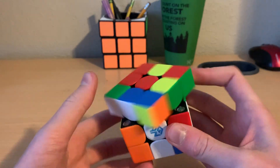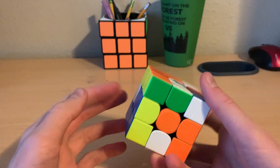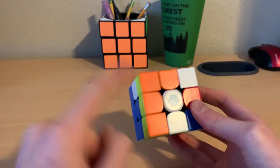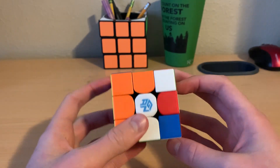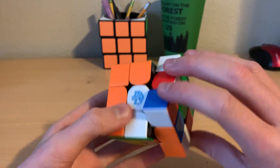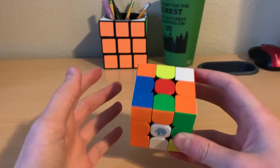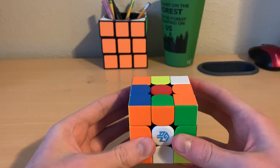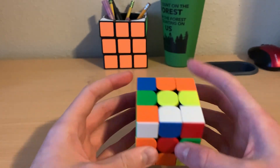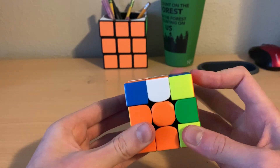So I inserted this pair. And then you can see some weird things starting to happen already — this is lined up and there's three in a row lined up. This solve was really lucky. To solve this pair I did an R2 and now they're here — I did it in a really inefficient way, but it made the solve super good and it made it a PB. So I did a U, brought the edge down, put the corner over here, did an M2 to pair them up, and then inserted it with U2 F prime.